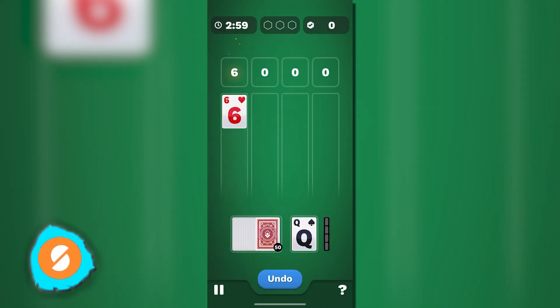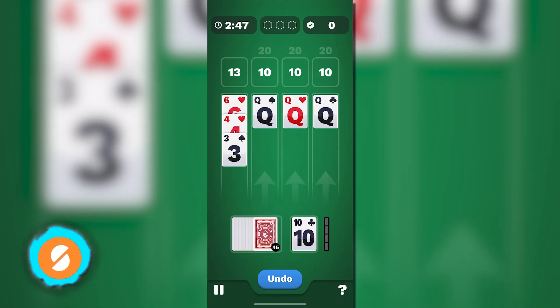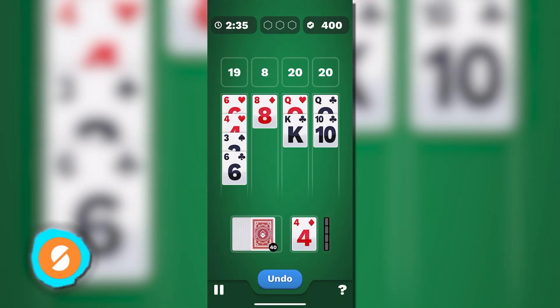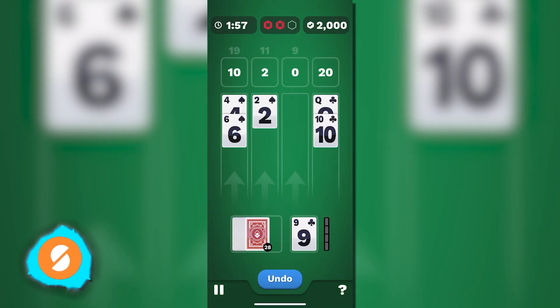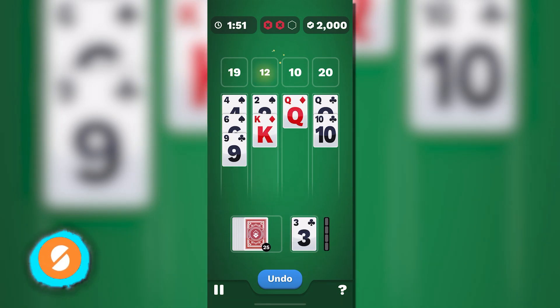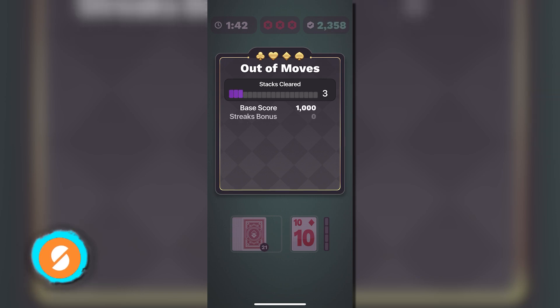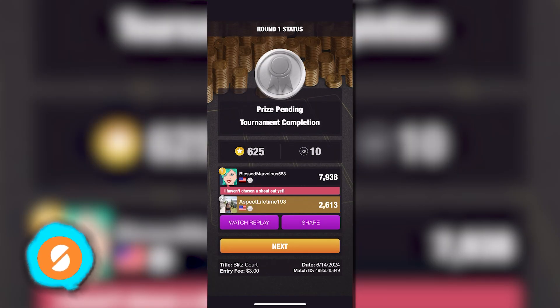If you're a fan of card games, 21 Blitz is worth checking out. It's free to download and offers practice rounds to help you get the hang of the gameplay before diving into cash games. While it probably won't serve as a full-time income, it's a fun way to enjoy some time and potentially earn extra cash. For more information on apps like 21 Blitz, visit SideHustles.com and click the link in the description for details.